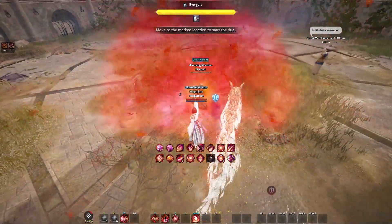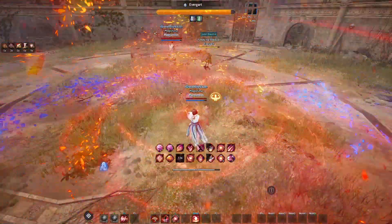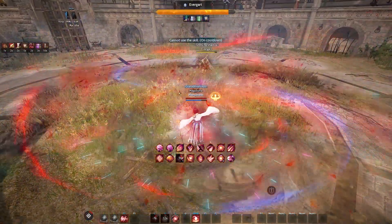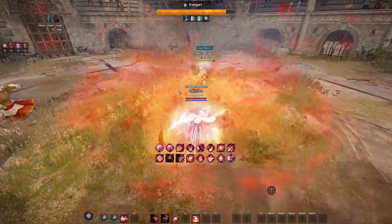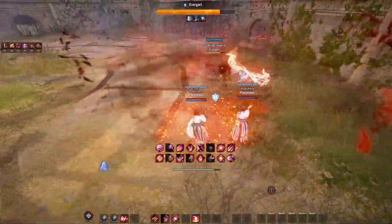Now the best rewards to take in my personal opinion are the Crown Stones and the Loot Scrolls. If you have reached Pen on your insignia you will receive 100 coins a day, which will give you an average of 100 Crown Stones or two and a half Loot Scrolls a day.